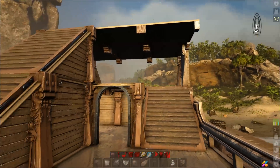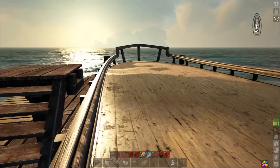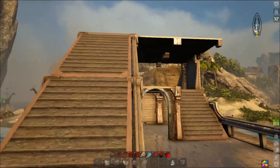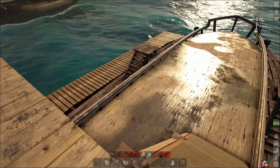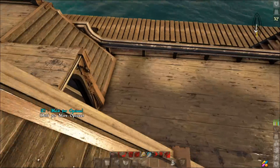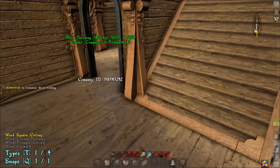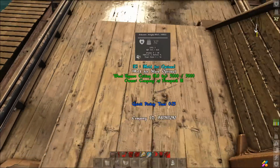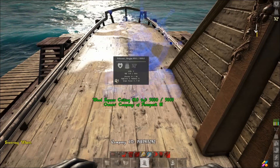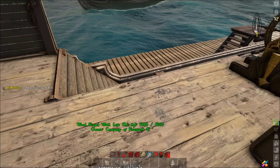We're about halfway there already. I didn't design too much of this ship except for the back, because the back is the main part we're after today — everything else you can design however you want. We're going to put one more ceiling piece right there; this is where the steering wheel is going to go, so we'll place the steering wheel right there.